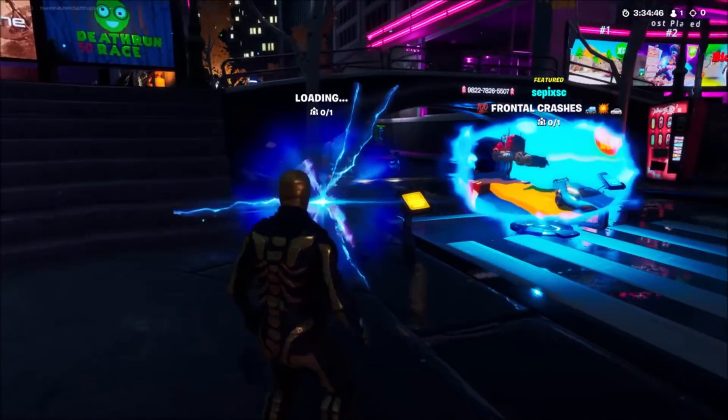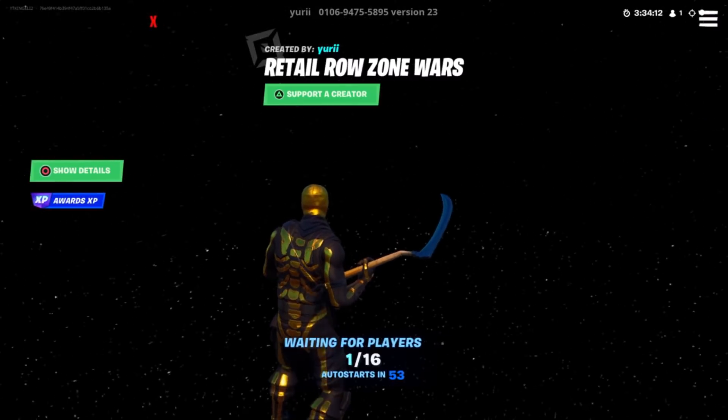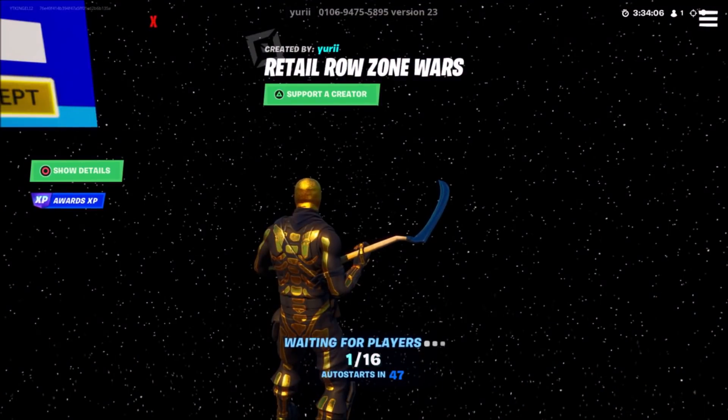Go ahead and press accept and wait for the island portal to load up, then walk straight into it. You'll spawn up into this area right here. Once you've spawned in, look at the top of the screen and verify that you are in version 23 — you can see that at the end of the code.